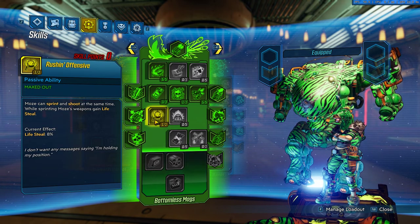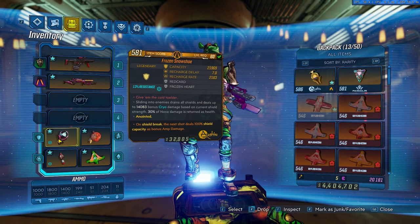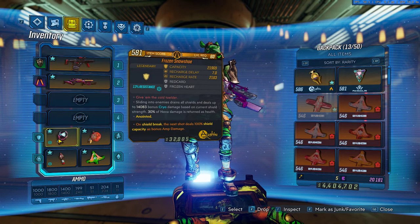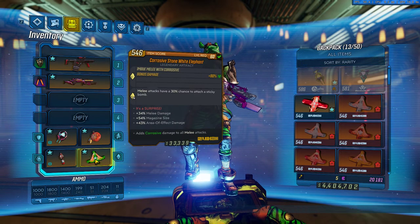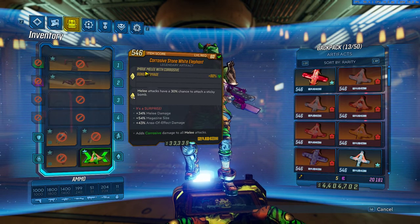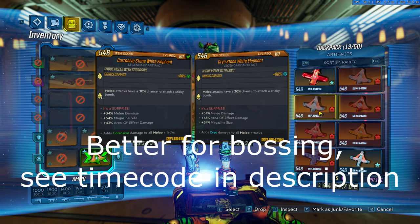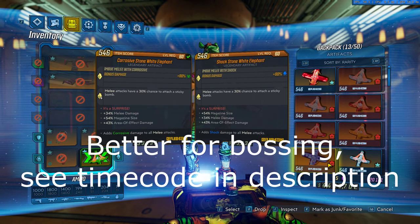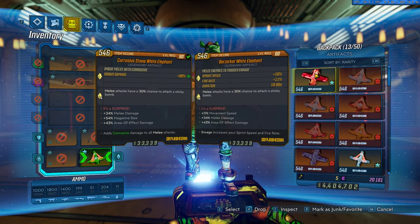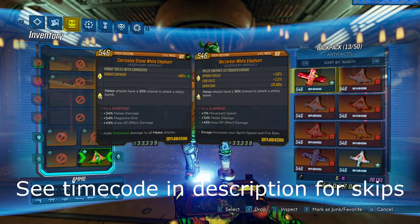When you slide, you'll regen your shield. We're using the shield break anoint because when you slide, the shield will be empty. About the artifact, you can match the element with your enemy — there is a Fire Stone, Cryo Stone, Radiation Stone, and Shock Stone. To get some movement speed in order to get skips in the Guardian Takedown, we are using the Berserker. You can use a Snowdrift White Elephant for mobbing.